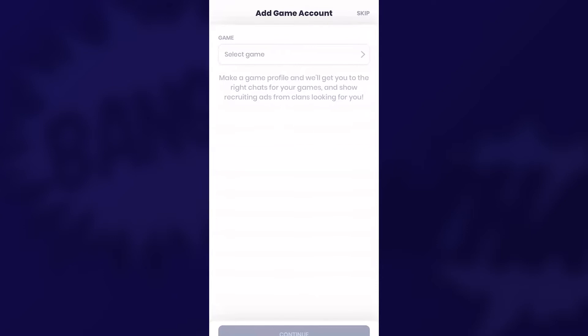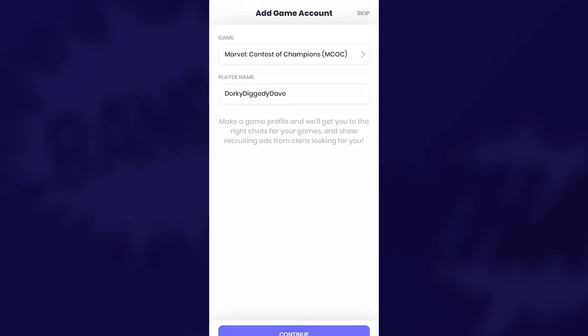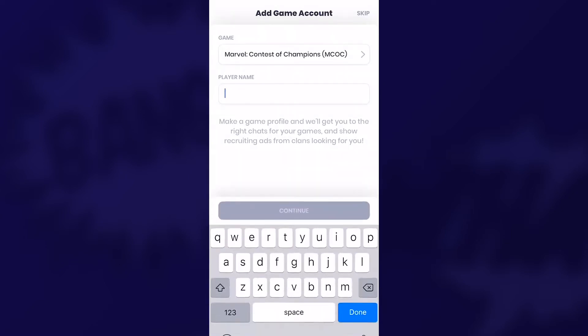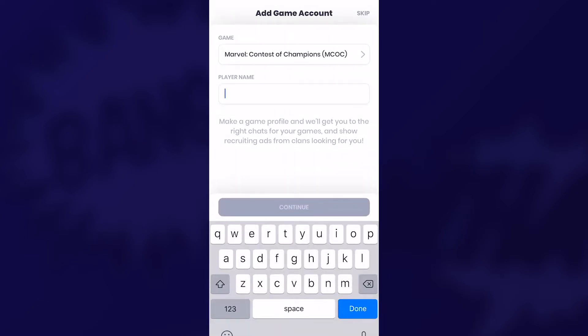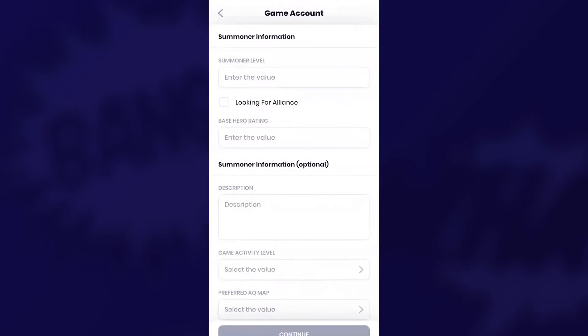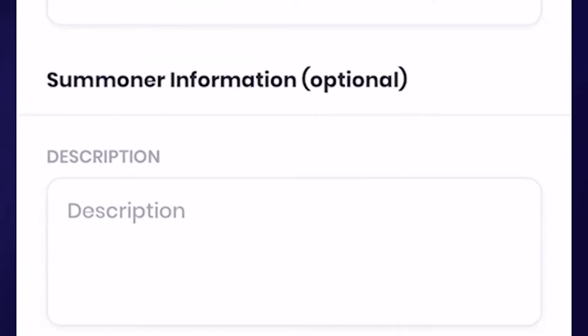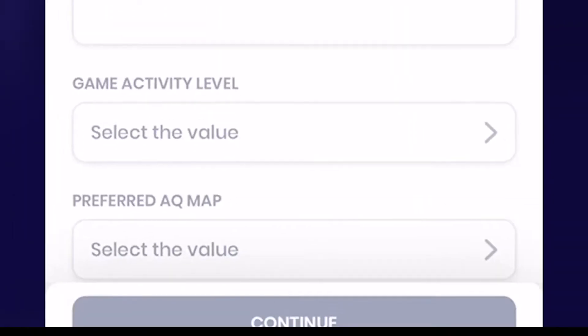Now let's get to the cool part. With over 75 games supported, you can now pick which game it is that you play. In this example, I'm playing Marvel Contest of Champions. Once I add a game, it starts asking me for specific information regarding that game. So I'll pop in my player name and just add the game into my profile. CHQ is not only asking for game information, but it's tuned to that game and has the language that you'd recognize from playing it. So let me fill in this info and I'll be right back.